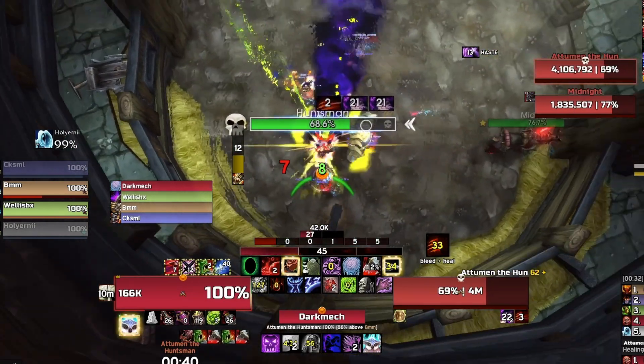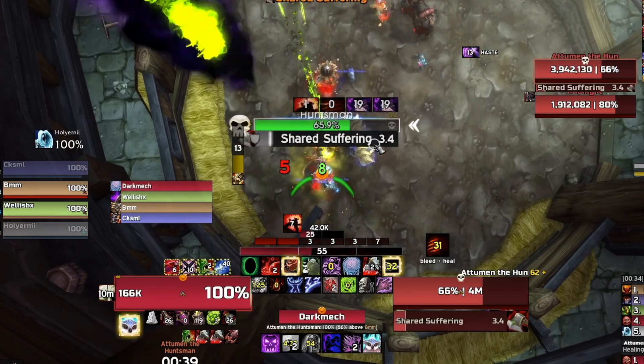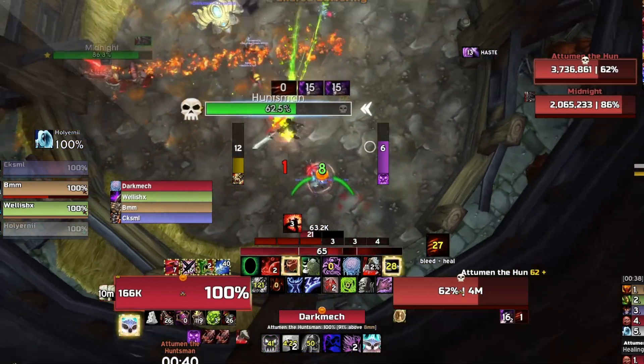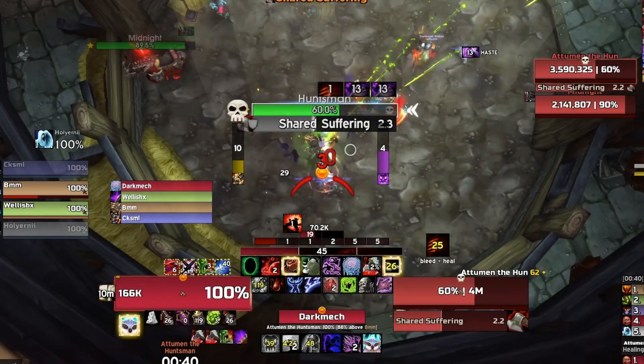Here's the Mortal Strike that's gone off — facing Adamant away as always. Shared Suffering is about to go up, I pop Death's Advance, move out about a second and a half to go, strafe clean out, no worries.